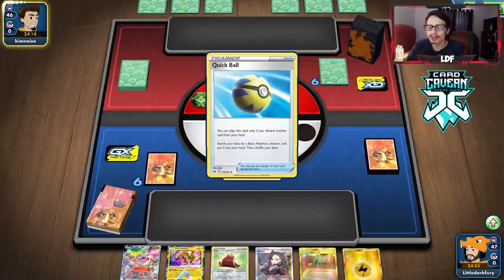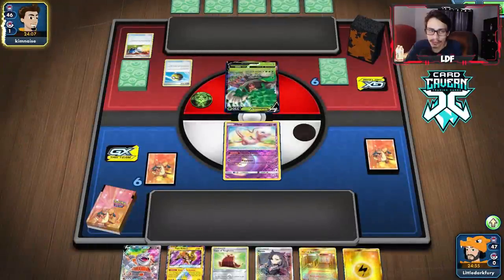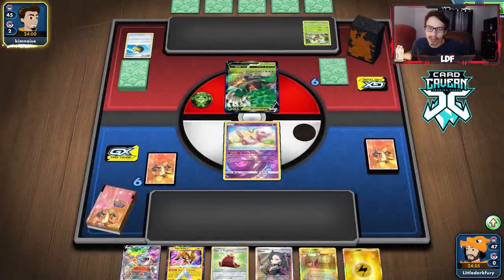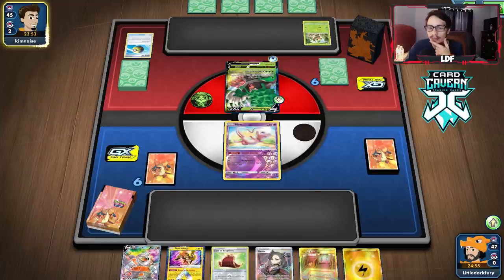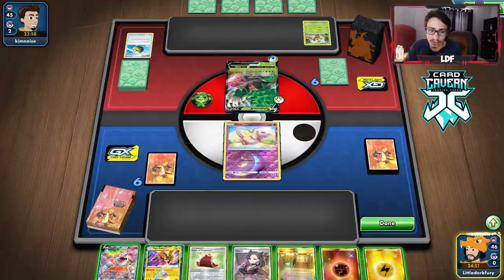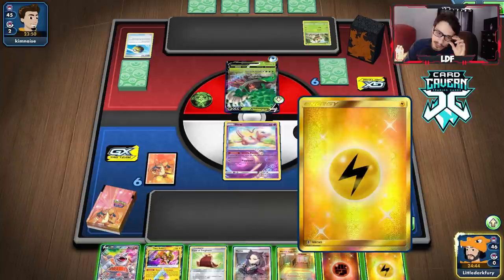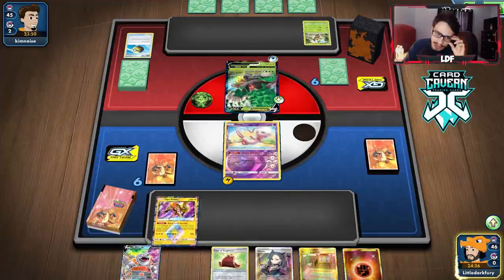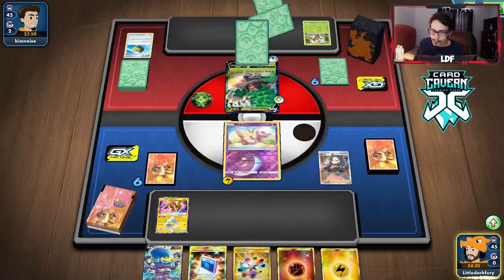Going first isn't ideal in this matchup — if they pull off a Rare Candy Rillaboom or an Egg Route Rillaboom going second, that'd be worse. They discard a Catcher. We are going to Marnie them here, hopefully taking away any Rare Candy Rillaboom shenanigans. I'm more scared of Egg Route than the Rillaboom VMAX. Rillaboom VMAX doesn't scare me because we can take it out in a couple hits. Alright, we got Grapploch but not much else.